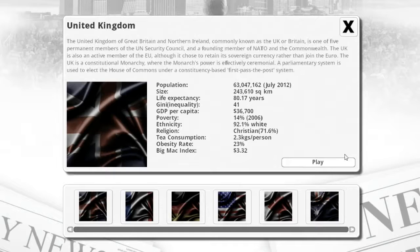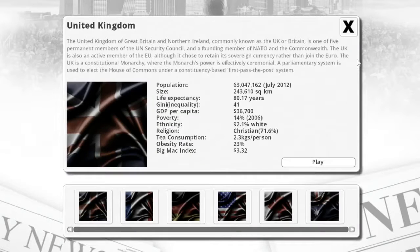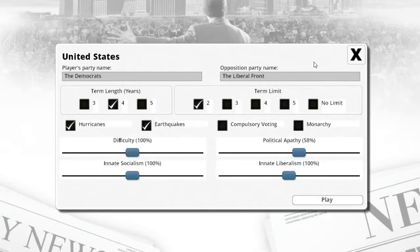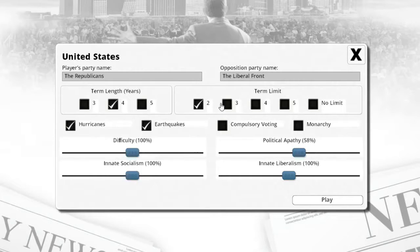We're going to go ahead and do United Kingdom first, but actually I'll go with the US first, and then we'll go to the UK. I want four terms, no term limit. I want those off — difficulty 100, 100, 100, and then 58. Let's go ahead and play, and I'll show you the game mechanics when we get into the game.